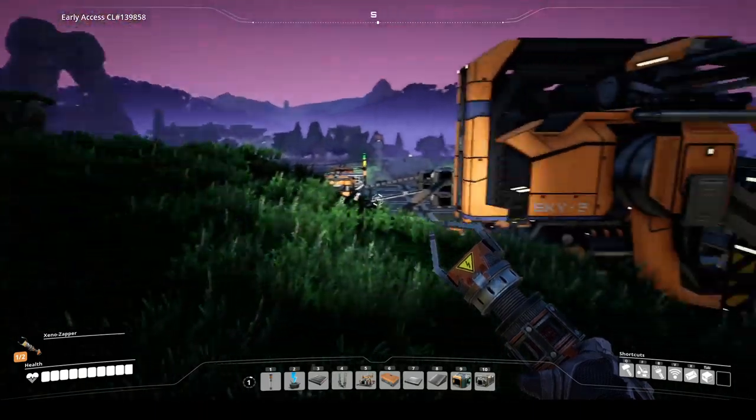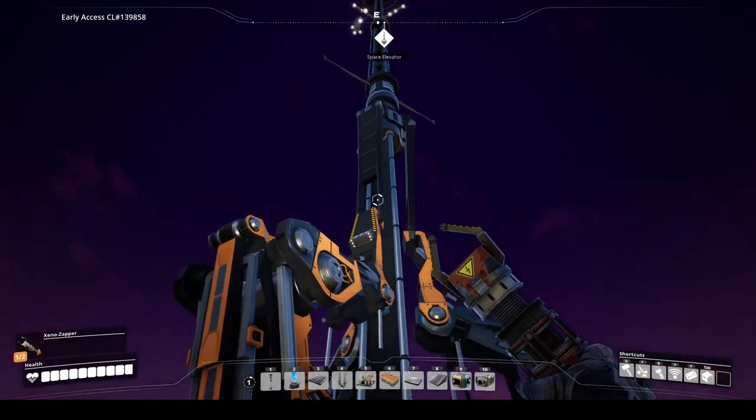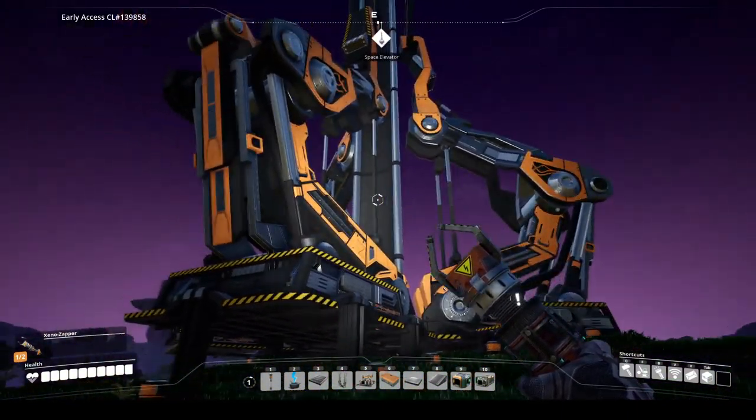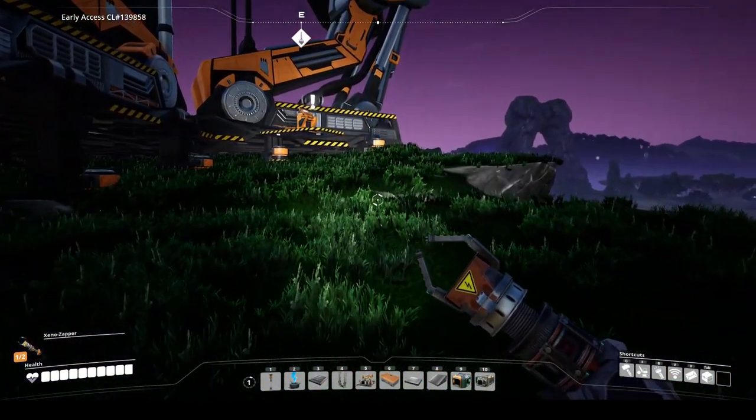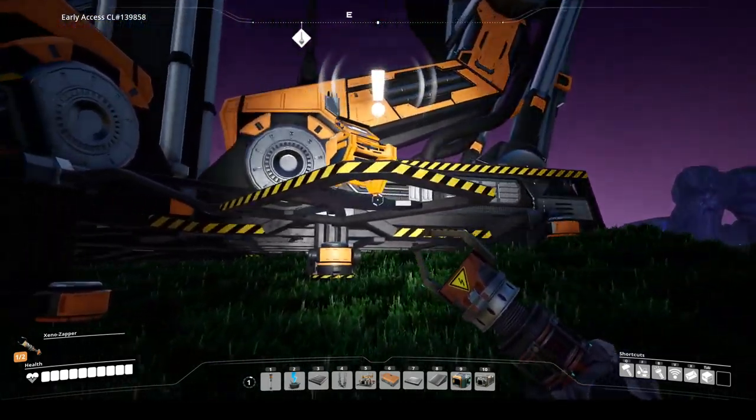So that's now on my HUD — the space elevator. That's a handy way for me if I'm ever out there exploring, which I will be — a handy way to see back to my base. Really cool. Now let's see if I can work a way out of getting to it, because it's on a platform.